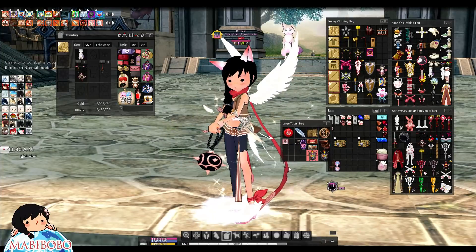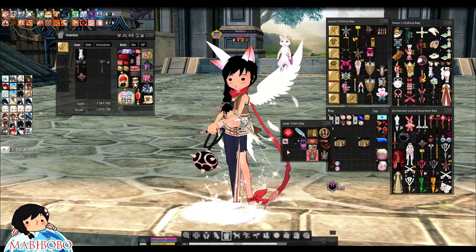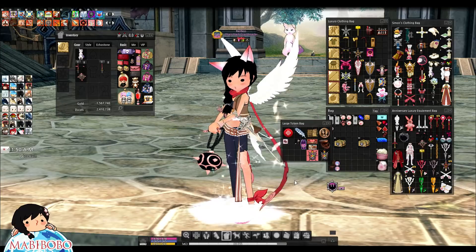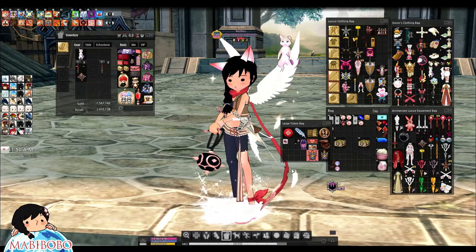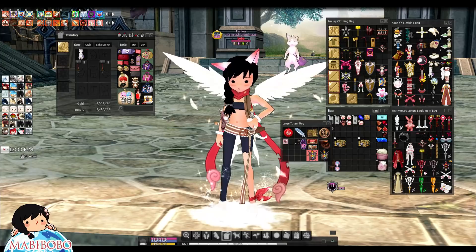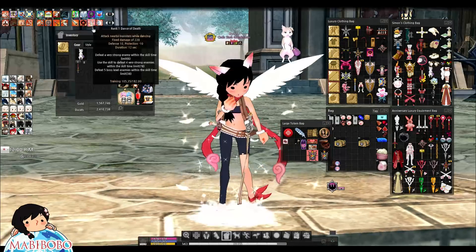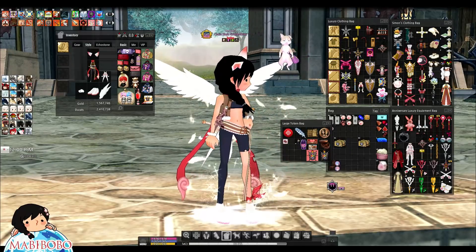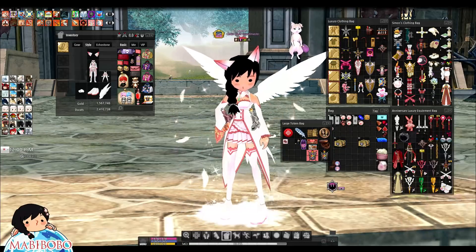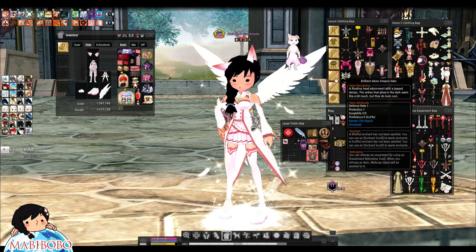It is an actual totem that you activate — nice! Takes up only one space. Now I have a reason to use my large totem bag. Stance activated — now what? The knuckle stance card... I'm supposed to take this weapon off. I guess the outfit is overriding the stance. I need to change into an outfit that doesn't do an animation.